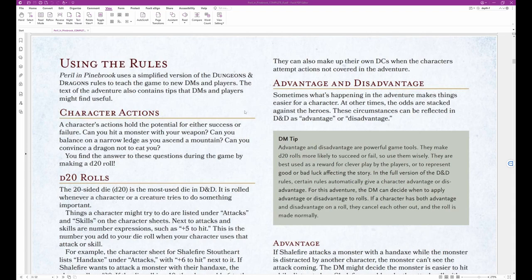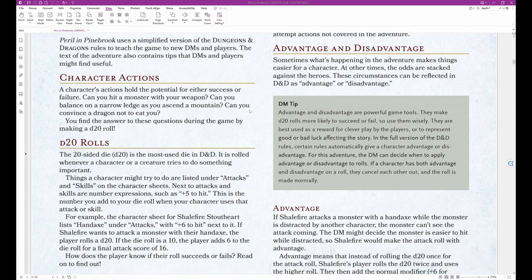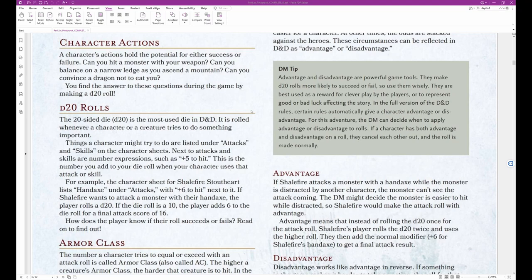Character Actions: A character's actions hold the potential for either success or failure. Can you hit a monster with your weapon? Can you balance on a narrow ledge as you ascend a mountain? Can you convince a dragon not to eat you? You find the answers to these questions during the game by making a D20 roll. The 20-sided die, or D20, is the most used die in D&D. It is rolled whenever a character or creature tries to do something important. Things a character might try to do are listed under Attacks and Skills on the character sheets.